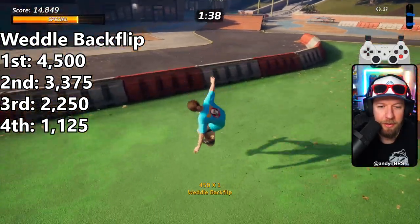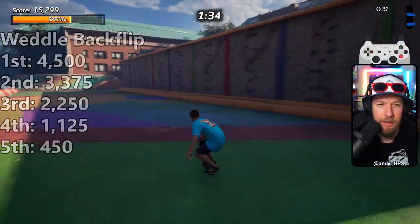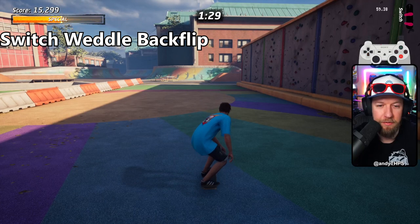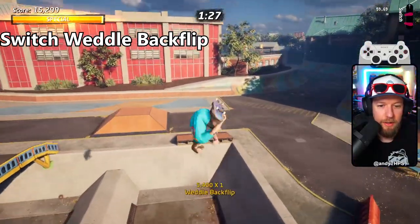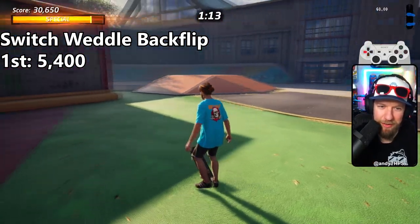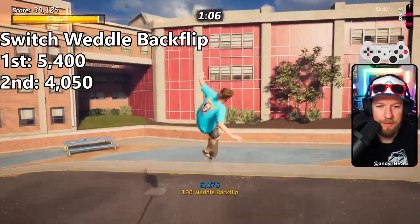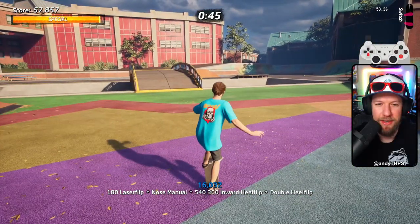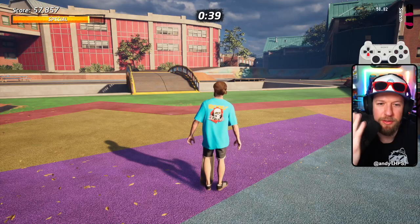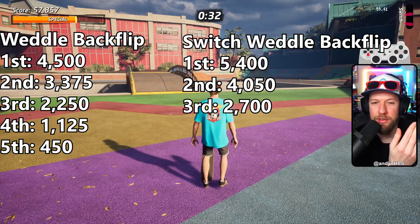After the backflip degrades, I'm almost better off just doing a grab. But we haven't switched stance yet. If we switch to left foot forward, it's worth 5,400 — more than what we started with in natural stance. I can do it again for 4,050, again for 2,700. What I'm trying to say is that trick degradation in natural stance and switch stance are exclusive — you can degrade it in natural stance and then degrade it separately in switch stance.